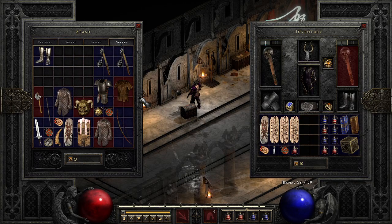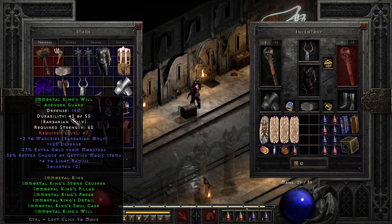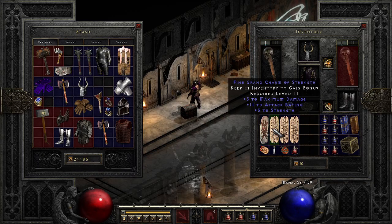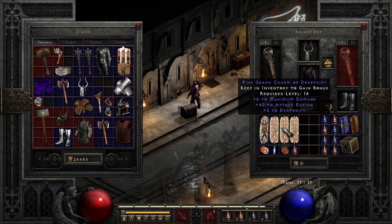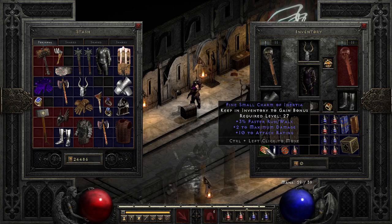Duress is a great item for your Mercenary and for you to wear — it's really nice. This is a little higher strength requirement, which is why I'm using it on Barb and on my Mercenary. That's pretty much my gear that I have now, that I had in the past, and that I'm going to have moving forward. IK set is just a fun set to play and you can basically do anything in the game with it, which is really nice. It's really decent for some magic finding. I did find some nice little charms — some max damage, attack rating, strength, dex, life — which will just help a little bit through the game.